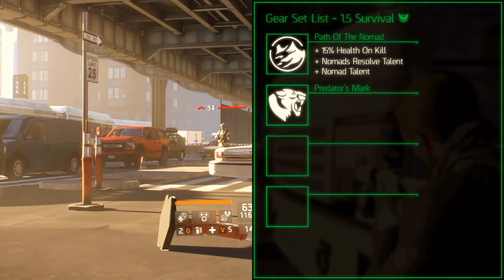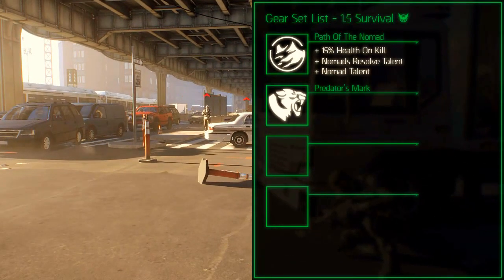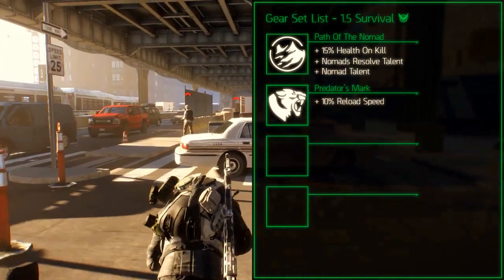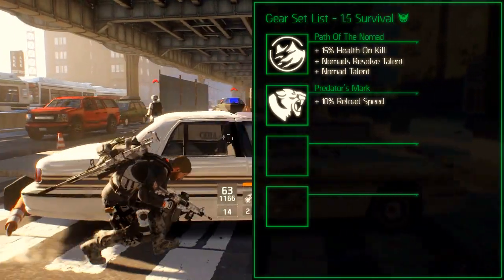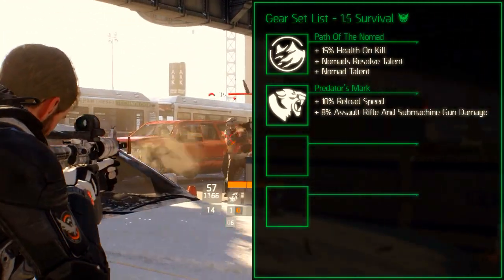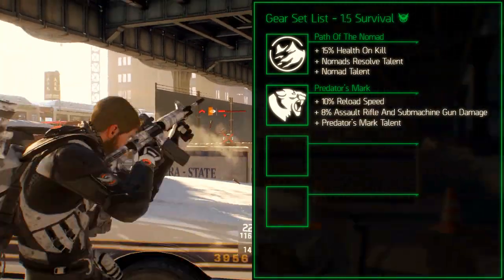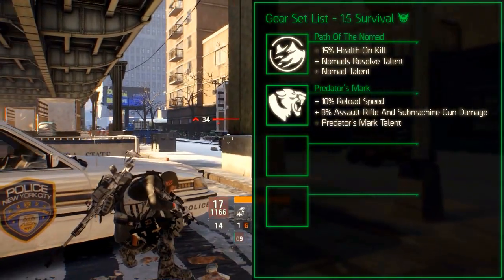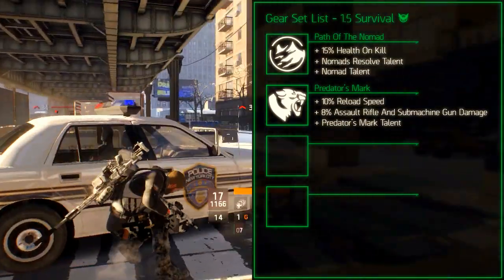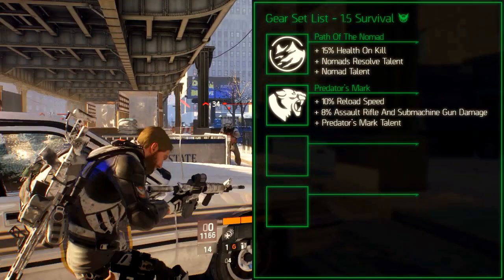The Predator's Mark gear set is a DPS and assault oriented gear set. The set bonus for 2 pieces increases the reload speed by 10%. The set bonus for 3 pieces increases the assault rifle and submachine gun damage by 8%. The set bonus for 4 pieces adds the Predator's Mark talent which adds damage over time to the enemy for 50% of the total amount of damage you have done when hitting 10 consecutive hits without switching a target.